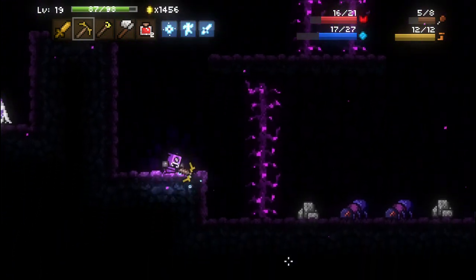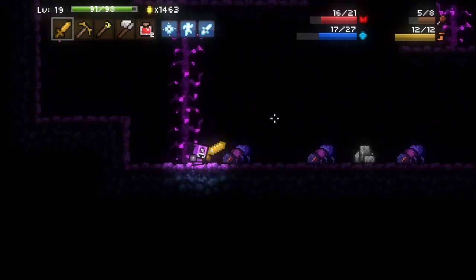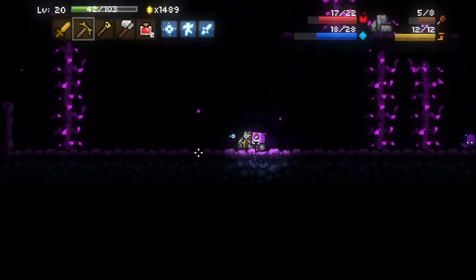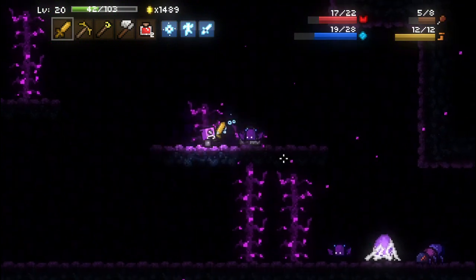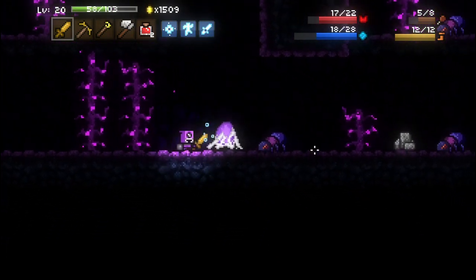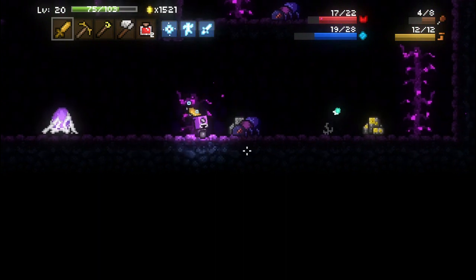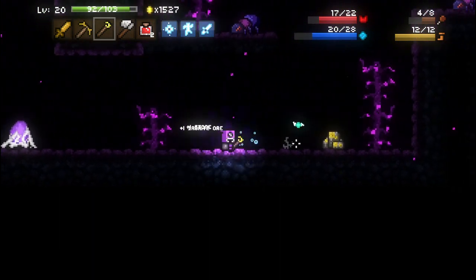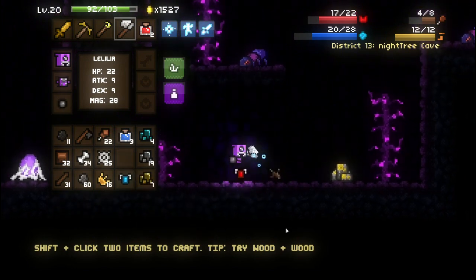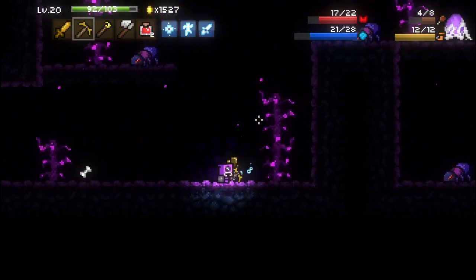Little crab dudes — try to fight these guys one at a time. She didn't even give me that much experience. I'm not going to really look for another fight. There's another bug — fire bug. I don't know what to drop. I'll drop the bone — the root is more useful to me than the bone.